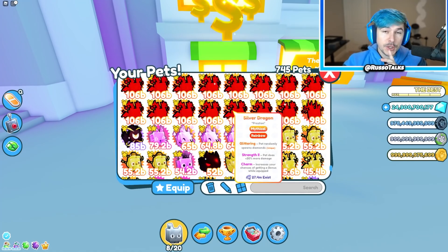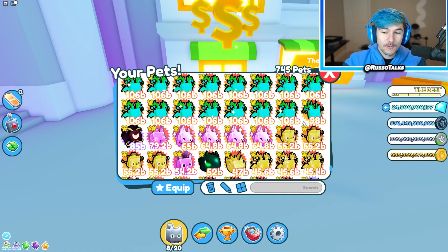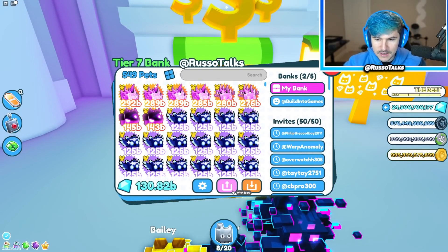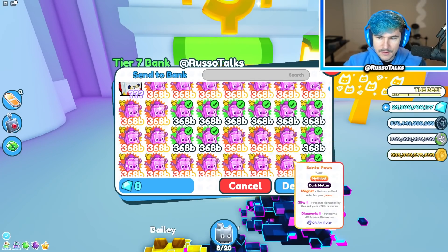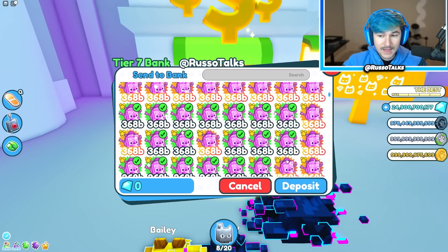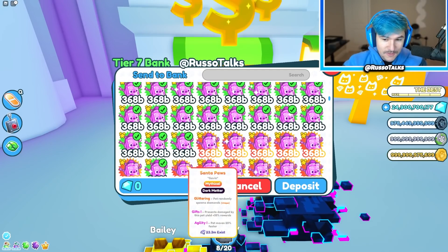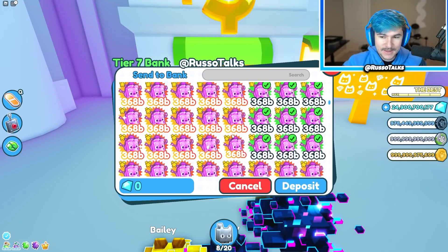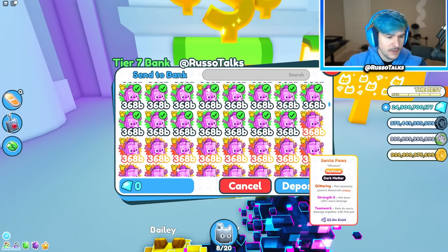I actually saw some leaks of a huge egg coming soon — not in this update, probably coming in the next one. Apparently there's going to be a huge egg where it's all huge pets, and it's probably going to cost Robux. So make sure you're staying tuned to the channel. I'm running out of room in my inventory, so I'm going to deposit tons of Santa Paws and Silver Dragons from the last Robux egg, then come back and open more of the glitched egg.